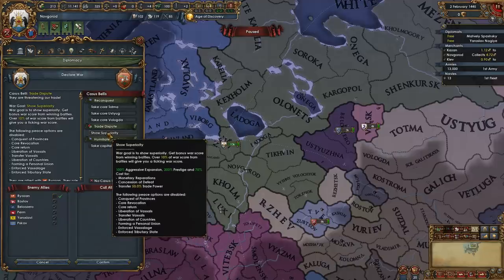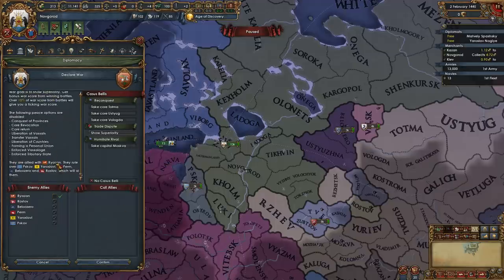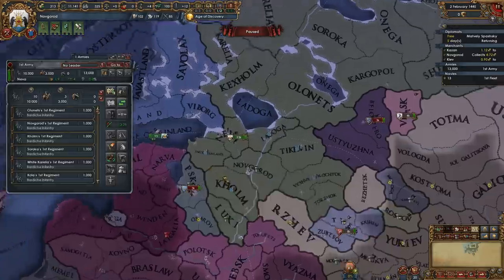So we're going to declare a trade dispute. The only way you can declare this is if there's a one-way embargo — we achieved that by embargoing him and then revoking our embargo. So we are actually going to go on the offensive and declare war on Muscovy right now.